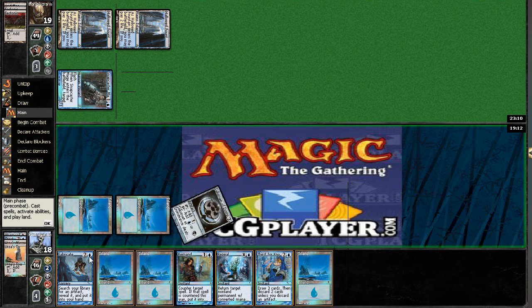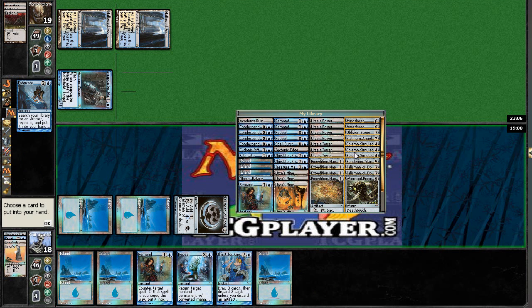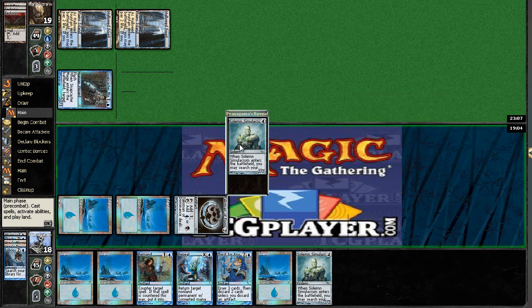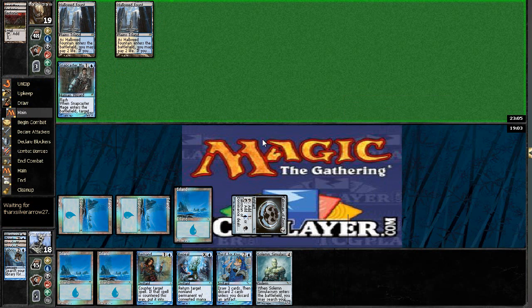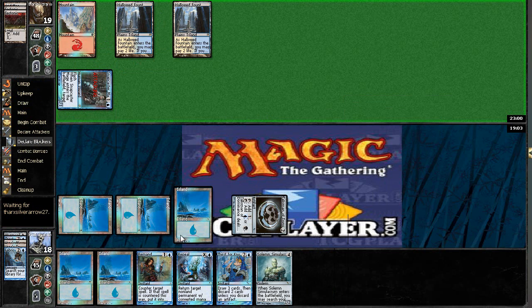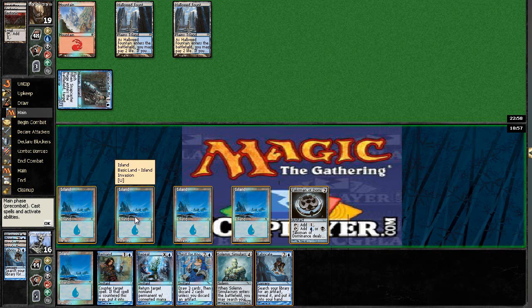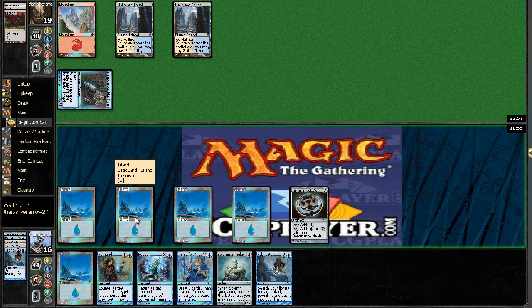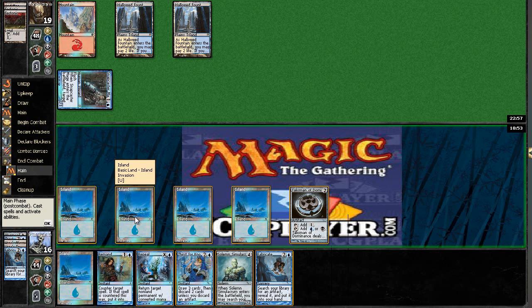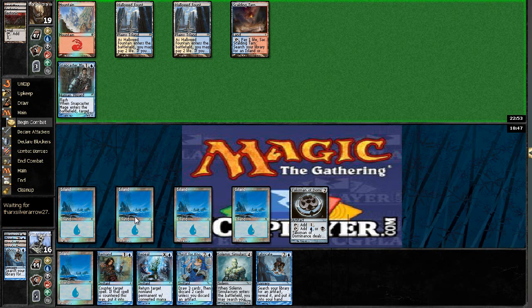I'm going to Fabricate for a Solemn Simulacrum. I'll get that, play an Island, pass it back, and try to just get some value. In this situation I think it's best to pass. I could also use the Fabricate. I would rather not Repeal that because I don't want him to get value from it.